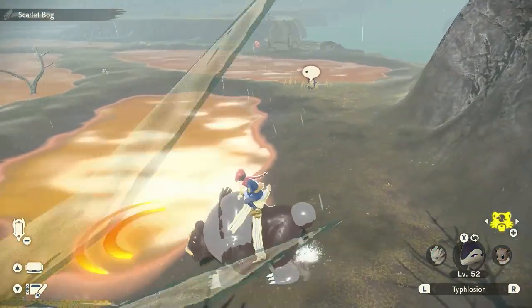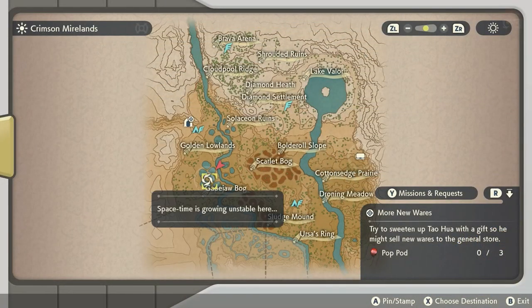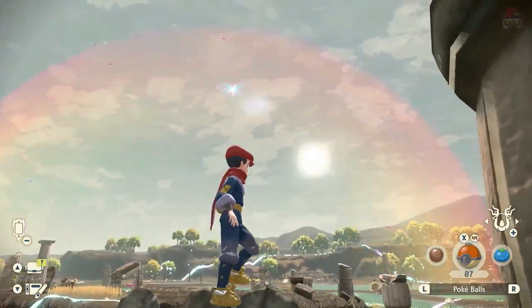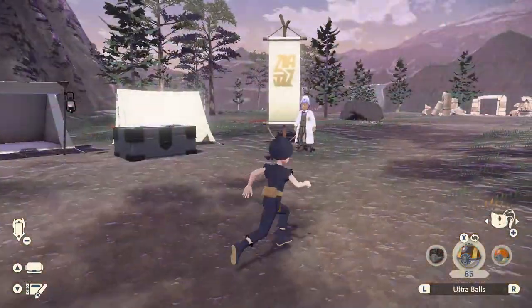Or you can also basically destroy the Tumblestones and whatnot, or dig with the Ursaluna — the rideable bear Pokemon. And you can also check for different kinds of evolution items in the space-time distortion events. There'll be a whole in-depth guide in the description below if you guys want to check that out.